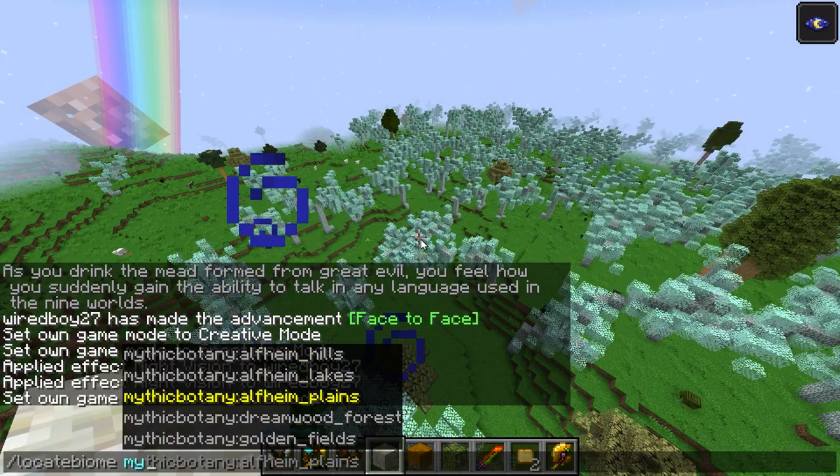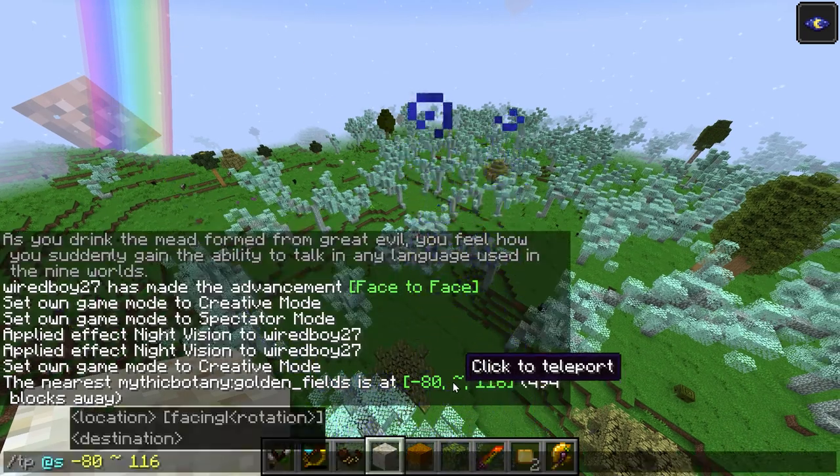In this dimension we've got the Alfheim Hills, the Lakes, the Plains. If we want to find the one structure in here, we have to go to the Golden Fields.